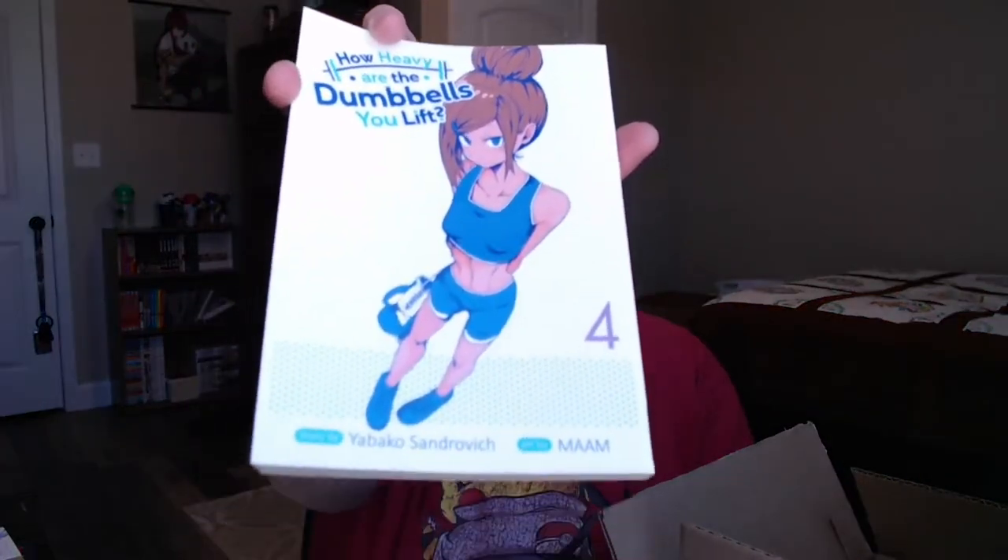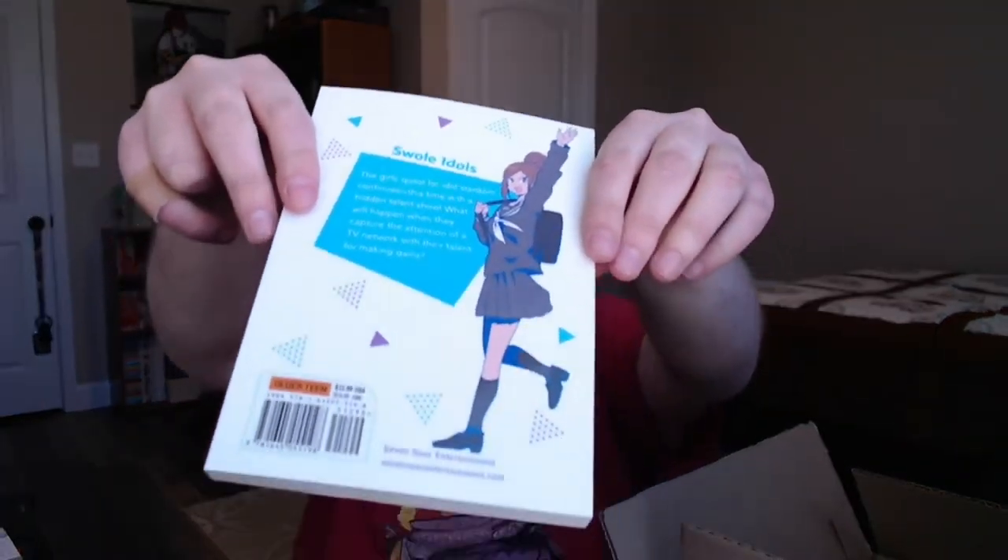The next item is How Heavy Are the Dumbbells You Lift Volume 4, with the character on the front as well as the back, with a nice blue theme for this novel.